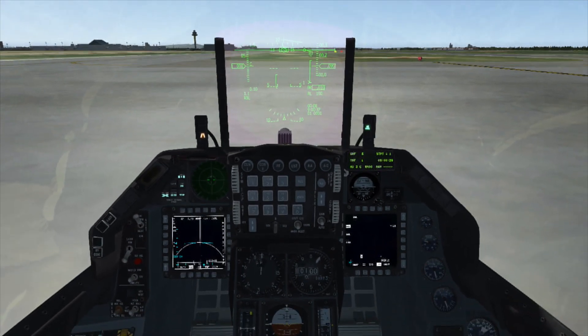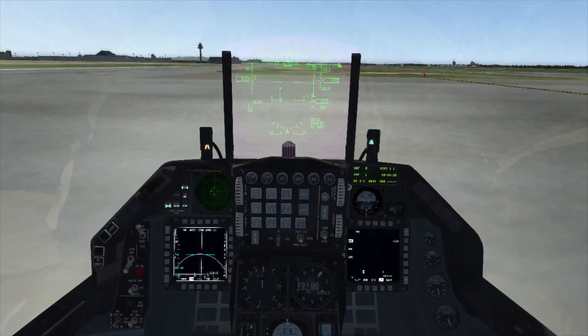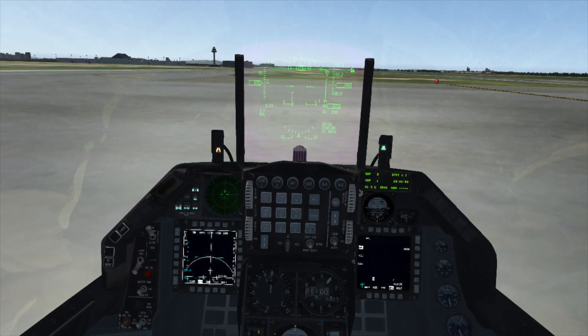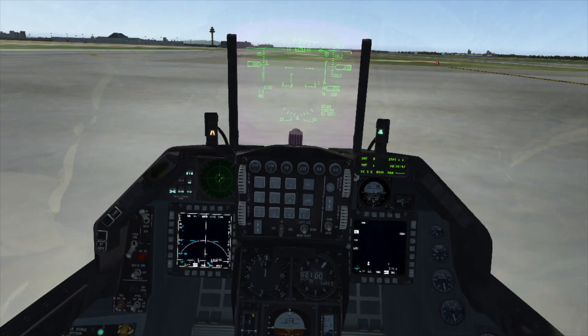The last mode, LOS, is line-of-sight mode. In that mode, the radar goes hot immediately after launch and the missile will attack the first ship that it sees. In that mode, you also don't have a lot of the flight profile options we're going to get into next. You typically use that mode for degraded missiles where you can't use one of the other more sophisticated modes.